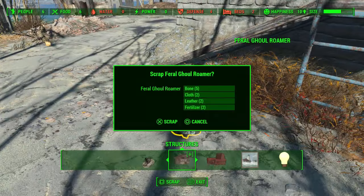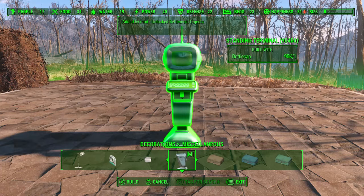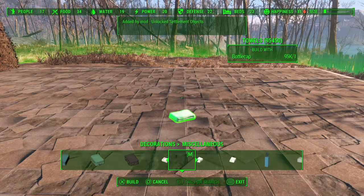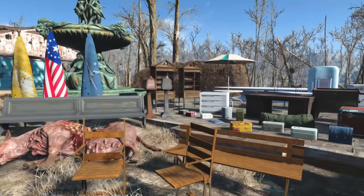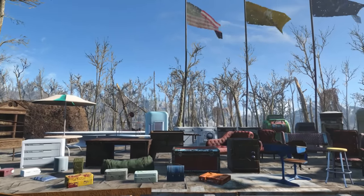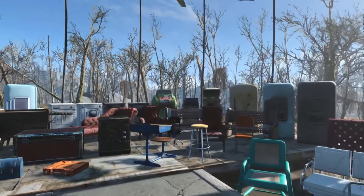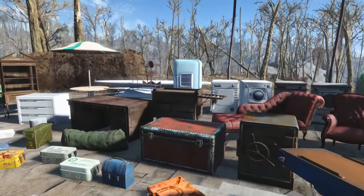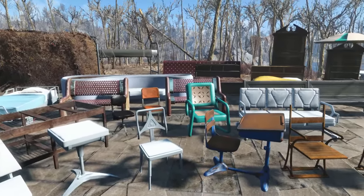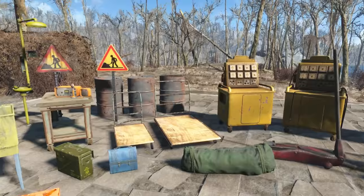The next mod in the lineup today is called Unlocked Settlement Objects by Andre WCX. This mod basically makes available most of the in-game objects that weren't previously available to build in settlements — items like vehicles, furniture, containers, decorations, and tons and tons of miscellaneous clutter. The amount of items added is crazy, considering that every single thing is a pre-existing asset and has been used somewhere in the game at some point. There are dozens of items for nearly every category you could think of, including a lot of new furniture and kitchen appliances, as well as full kitchen sets, new and old.